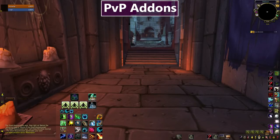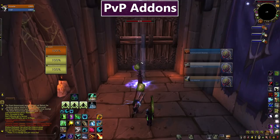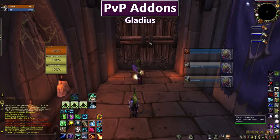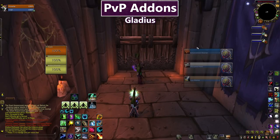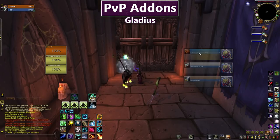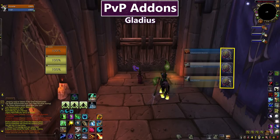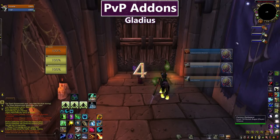Our next category is PvP addons. The first is Gladius, which gives me this user interface showing the enemy team in a bigger, more useful frame than the default. You can right-click frames to set focus targets in a match. If enemy players are using the trinket talent, it tracks their trinket cooldowns in large icons on the right. It also tracks their auras, buffs, debuffs, and cooldowns — all sorts of useful info in one frame.